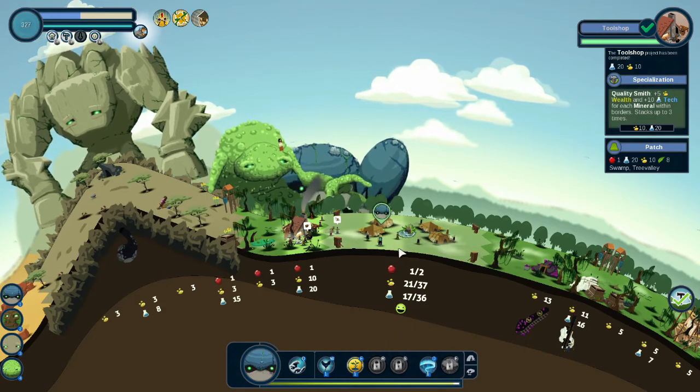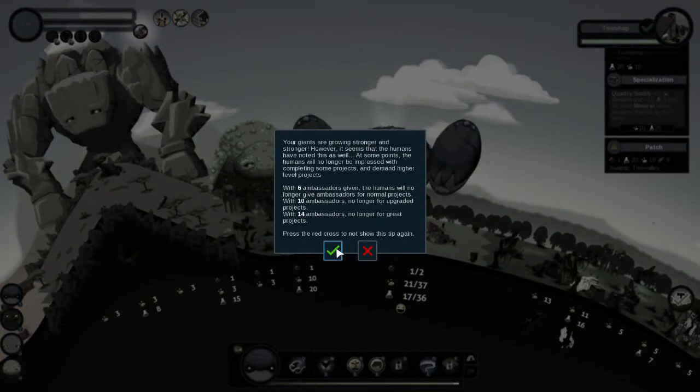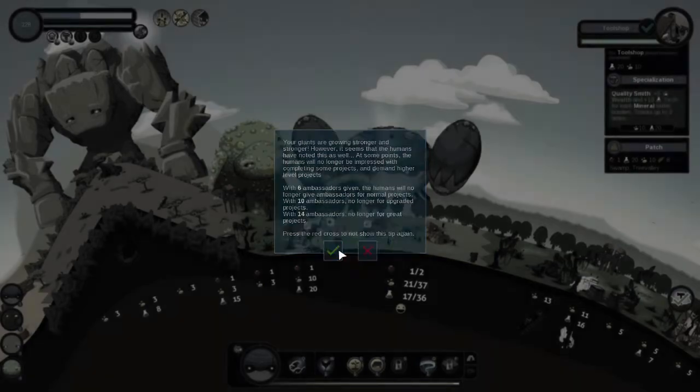Might as well let's get them hop up on. Your giants are growing stronger and stronger. However, it seems that the humans have noticed as well. At some point the humans will no longer be interested in completing some projects and will demand higher level projects. Six ambassadors — you will no longer get an ambassador for normal projects. Then ten for upgrade projects, fourteen for great projects. So there we go.